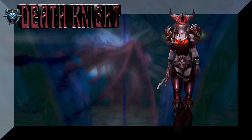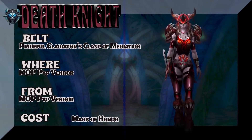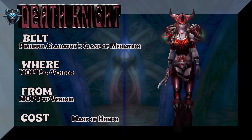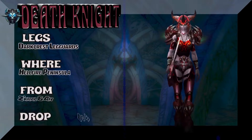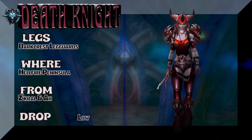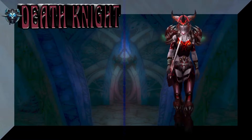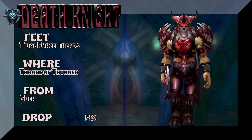There's also a lookalike, so you can check Wowhead for that. The belt is Prideful Gladiator's Clasp of Meditation — if you're a Horde player you're going to have to go Grievous to pick up the belt. The legs are part of the same drop set from Burning Crusade as the chest: Dark Crest Legguards from Hellfire Peninsula — Zakral is the drop, or buy it on the auction house, there's also a lookalike set so check Wowhead. Tidal Force Treads, Throne of Thunder, Suen, 5% on the drop rate — part of the same set as the shoulders.